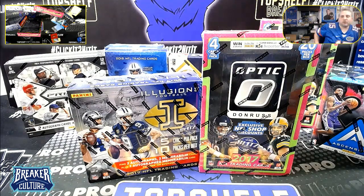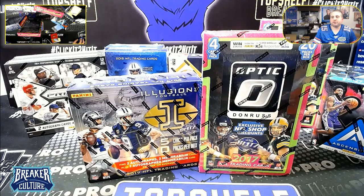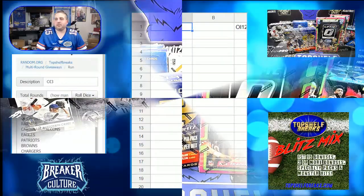All right, here's our final break of the night, and then we're going into personal and splitters. We have optical illusions - one box Donruss Optic, one box Panini Illusions football. You are getting three teams and they are tiered, so we're going to random your name, drop that into the list three times, and then go through tier one, tier two, tier three. Some teams will have four because there are some combo spots.